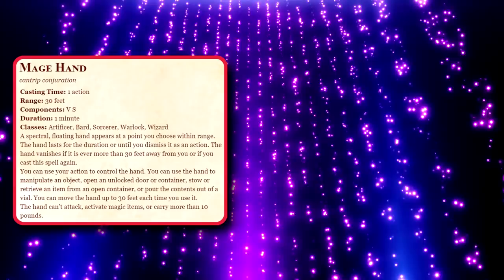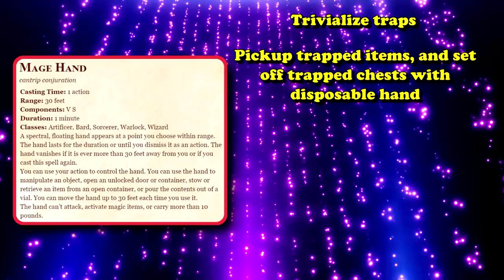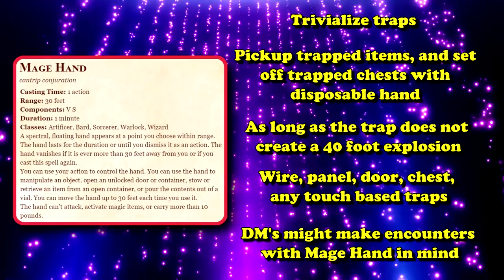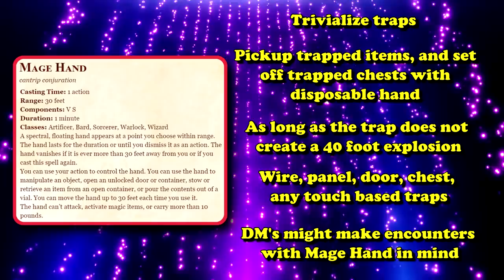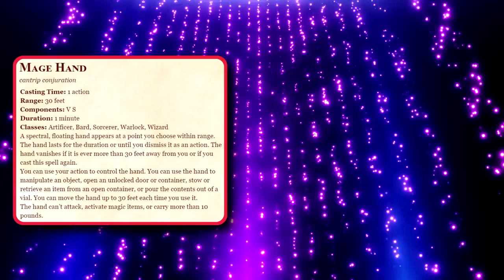What makes this cantrip so useful is the fact that it can kind of trivialize a lot of traps you might come across in dungeons. If you need to pick up an item that you think might have some kind of trap associated to it, you can just have your Mage Hand do it while you stay safely 30 feet away. But there are some DMs who might make an item exactly 11 pounds so that you can't use Mage Hand to trivialize their traps. So it's really as useful as you are creative with using it, or what your DM will let it accomplish.